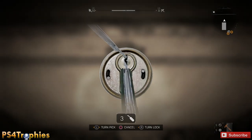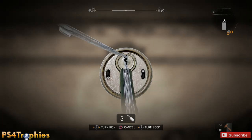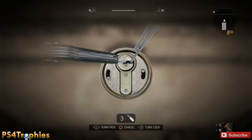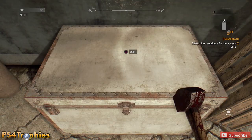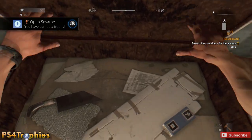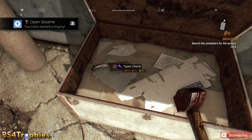Here's a hard chest — I'm just trying to find the right position where it doesn't vibrate. On harder chests, there's a smaller margin of error; the area in which you have to hold the top pick is going to be a much tighter. But there you go — there's the Open Sesame trophy.